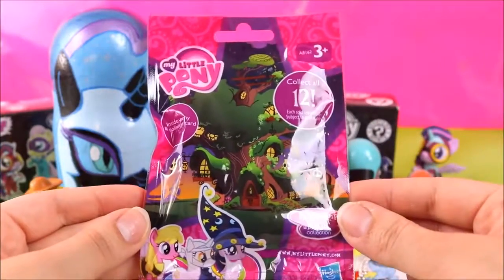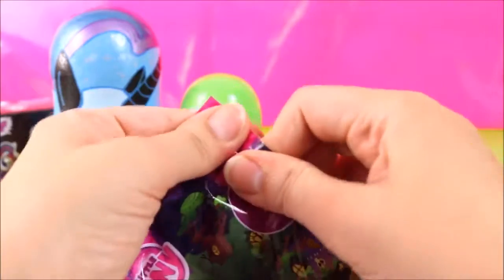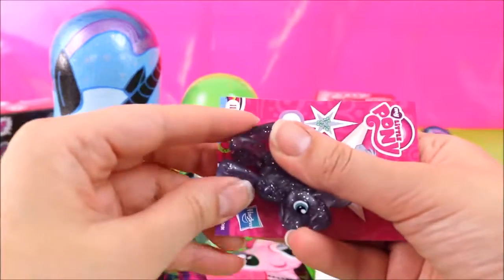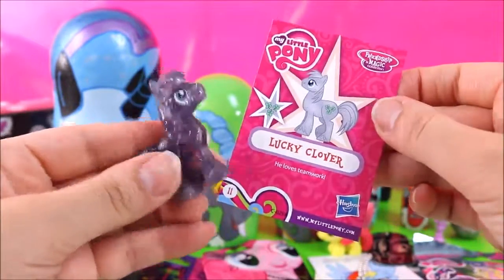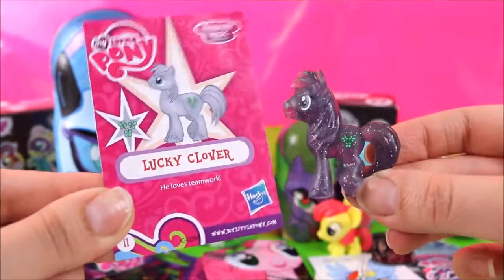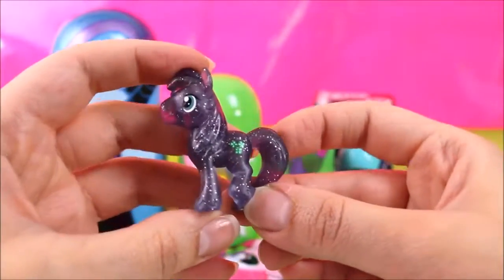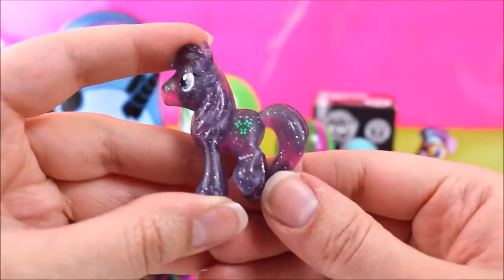Let's open up a blind bag - this is Wave 16. It's a glittery one! Lucky Clover! And it says he loves teamwork! And he has a four leaf clover for his cutie mark!